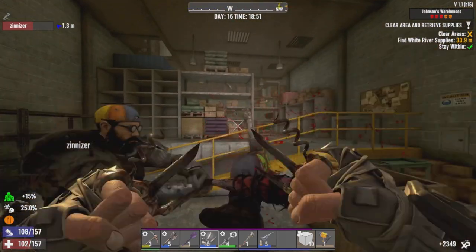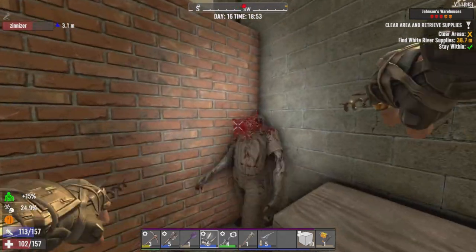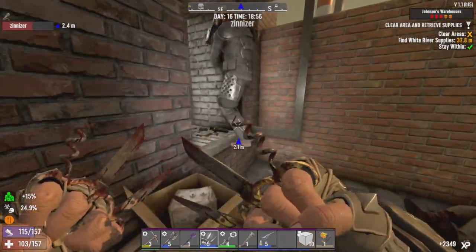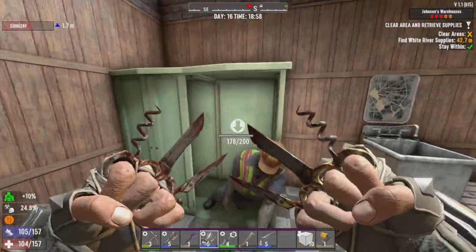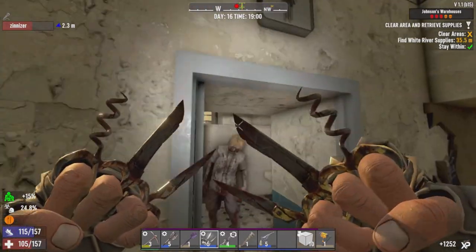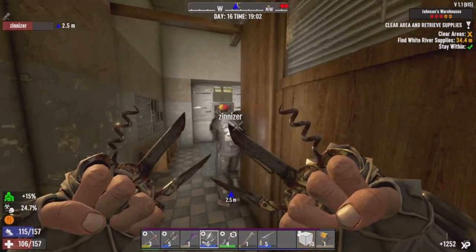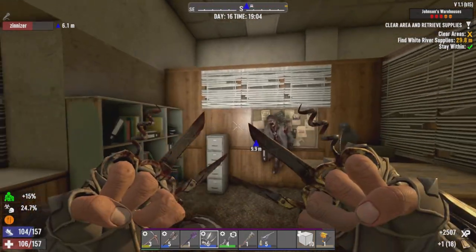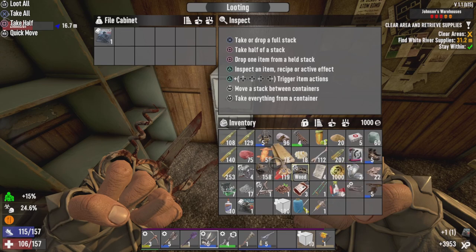That zombie's not done. There you go champ, you can have your nice little hug. Just be sure you look for the supplies. As a matter of fact, it's over here somewhere. Just go ahead and look for it - mine are further ahead.